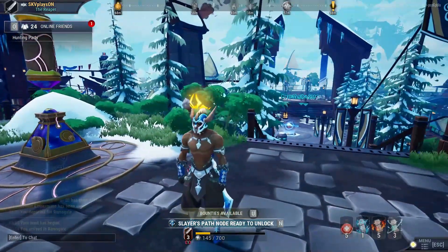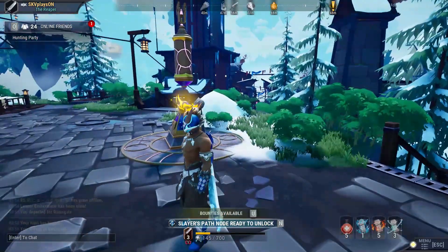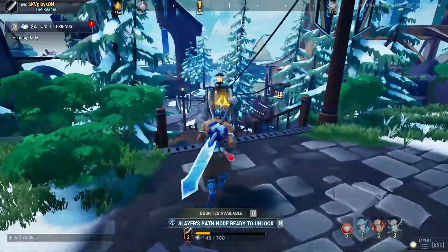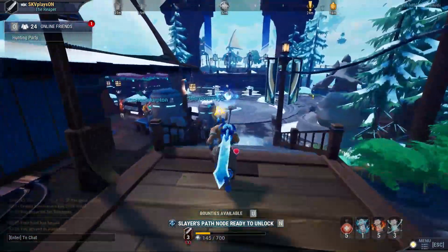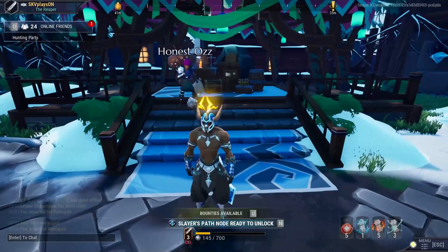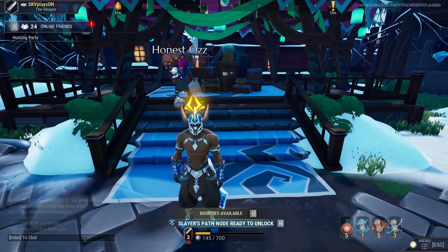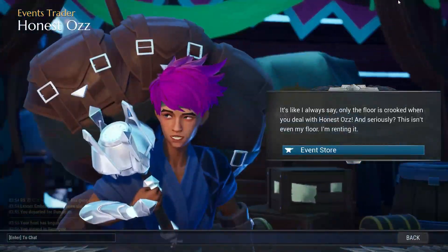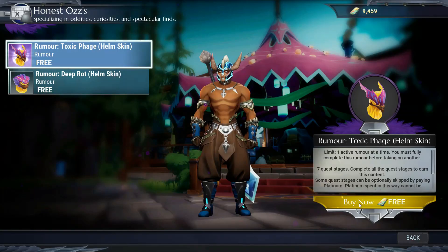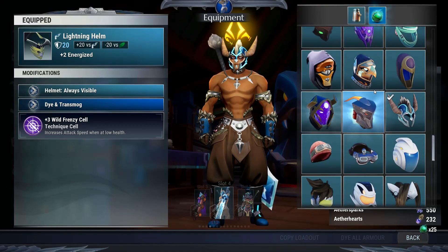All in all: new hunt pass showcased at the beginning, new reforging techniques, the new Slayer Path, and a new way of gliding — only available on islands, not in Ram's Gate. Also bonus info: there are free helmets available from Honest Ozz, though I'm not entirely sure what you need to do to get them.